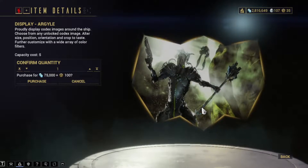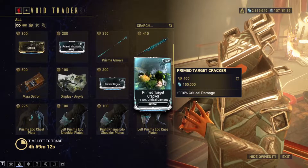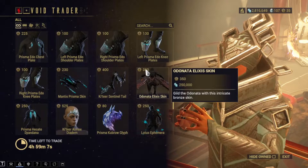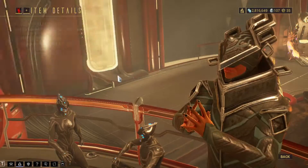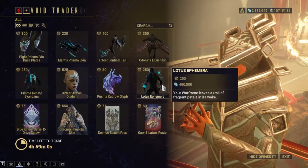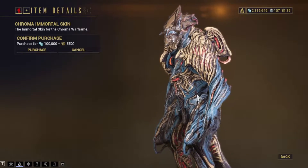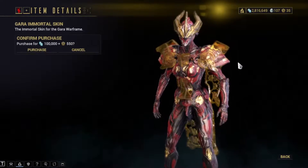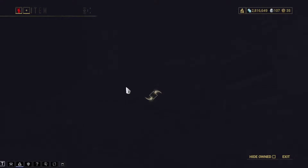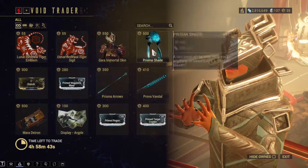I don't know what that is. Prime Region, Prime Target Cracker 100 — oh okay, I see you, that's a good one. We've got a Denata Elixir skin, it is Sentinel Tail, Prisma Cobra Glyph, Lotus and Chroma Immortal Skin. We also have the Garuda Immortal Skin. This shop is looking okay — I like the Prismar Arrows, might get them because why not, they'll be good.